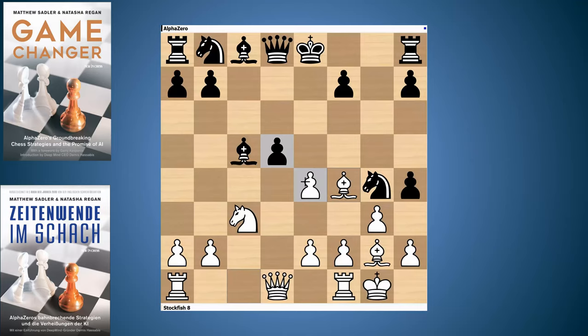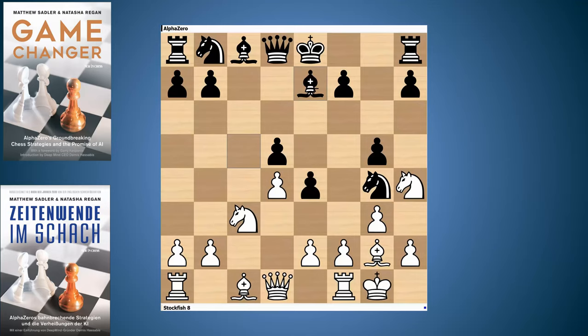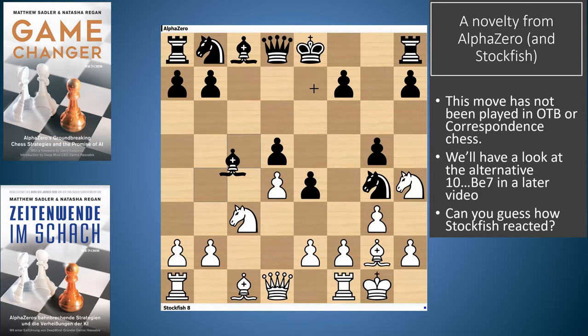I had the feeling that black was doing fine. The first game in this line at a high level went was Anton — I can't pronounce his second name, so I'll just call him Anton, a Spanish player, very strong — against Grishuk, who was playing in the candidates recently. That went D4, and in that game black played Bishop E7. We may have a look at this line in future videos because we also have some AlphaZero vs Stockfish matchups in this line. But AlphaZero's preferred move is actually a novelty both over the board and in correspondence: AlphaZero played Bishop B4.